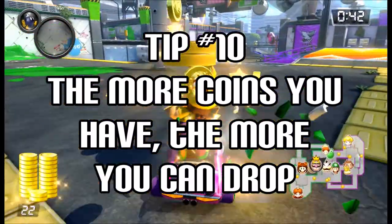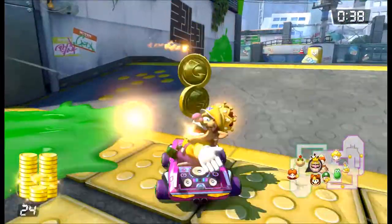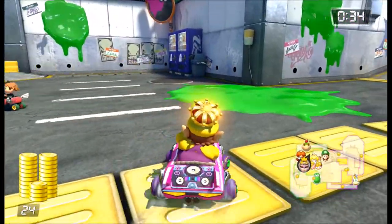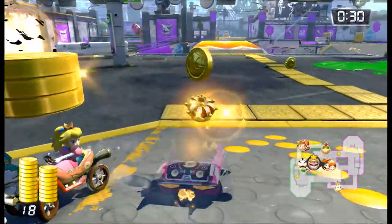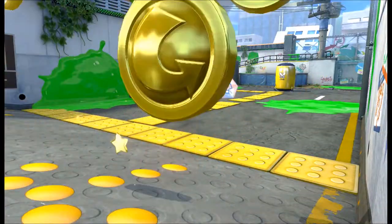Tip number ten: the more coins you have, the more coins you can drop. The leader is going to be targeted by item attacks because he or she can drop the most coins when hit. When you have collected many coins, you may want to change up your strategy to be more defensive around opponents who have less coins than you, and more aggressive towards opponents who have more coins than you.